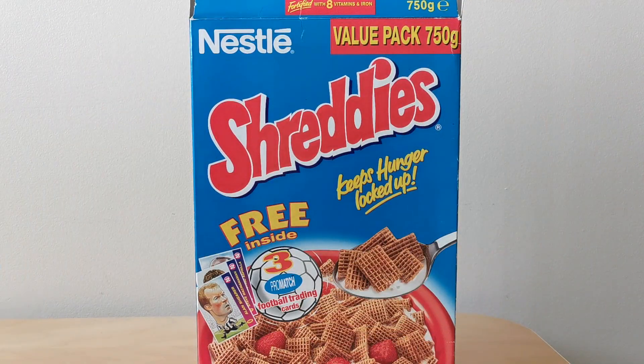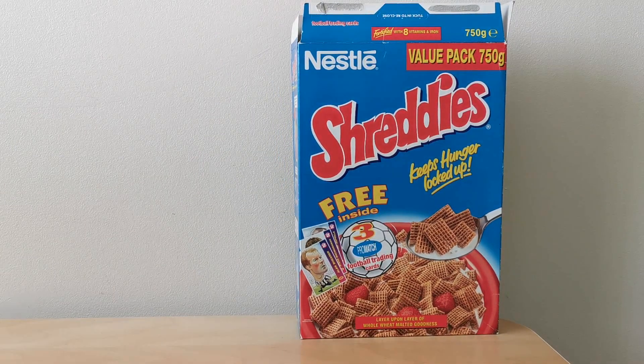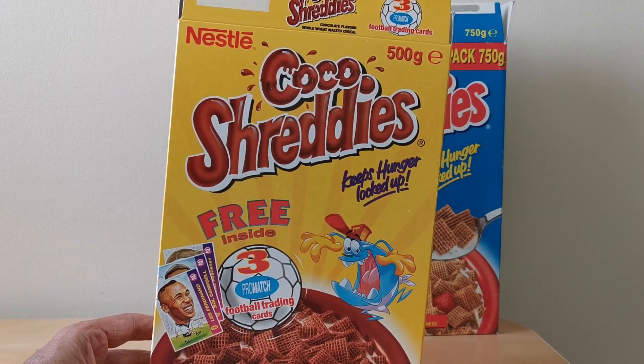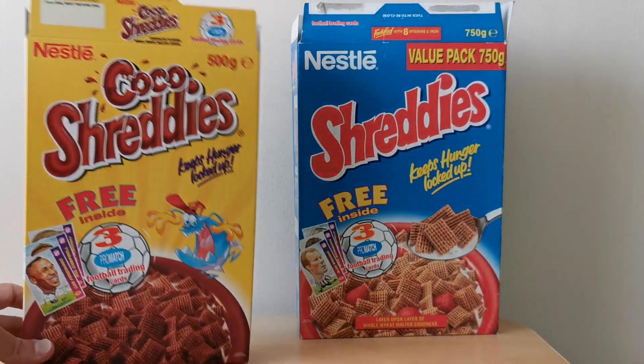On the front of the packet you'll see that it's very clearly advertising these pro match football trading game cards. In this case you've obviously got Alan Shearer. I'll show you the back in a minute because there's slightly different variations on the cocoa Shreddies. In this case you've got Les Ferdinand and clearly you've got the hunger animal there as well.